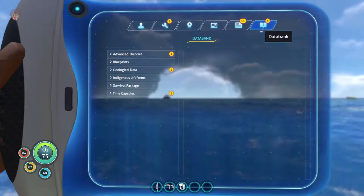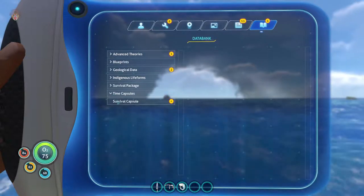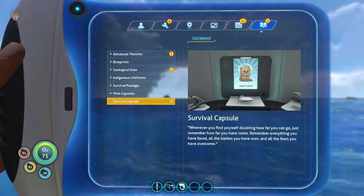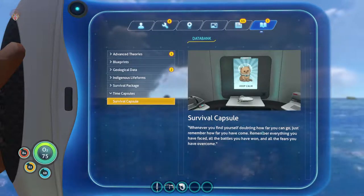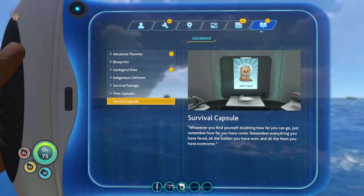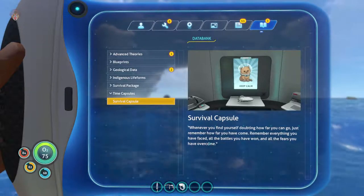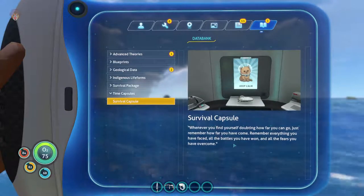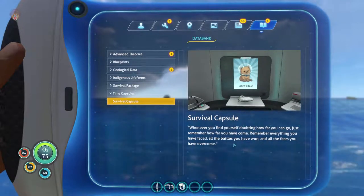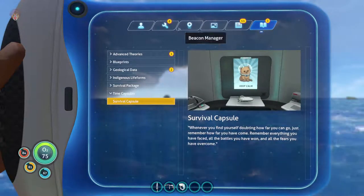Data bank entry: time capsule survived. The message reads: 'Whenever you find yourself doubting how far you can go, just remember how far you've come. Remember everything you've faced, all the battles you've won, and all the fears you have overcome.' Oh, that is so nice! That's really cool.